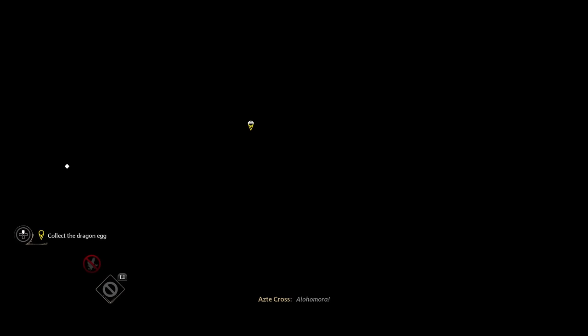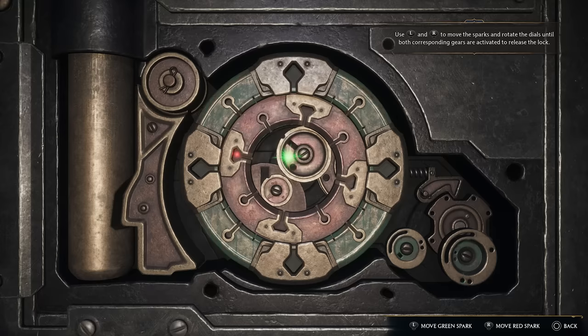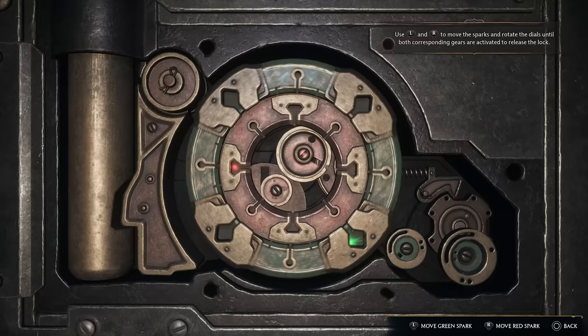You can actually lockpick in this game as well by casting the spell Alohomora. It's not terribly difficult to figure out — one light is tied to each thumbstick, turning to a specific location, the gears begin to rotate, and then the lock is unlocked. Apparently there are going to be a number of different difficulties for these locks. I used to get so into lockpicking in things like Oblivion or Skyrim — you get that dopamine rush when you actually get it solved.